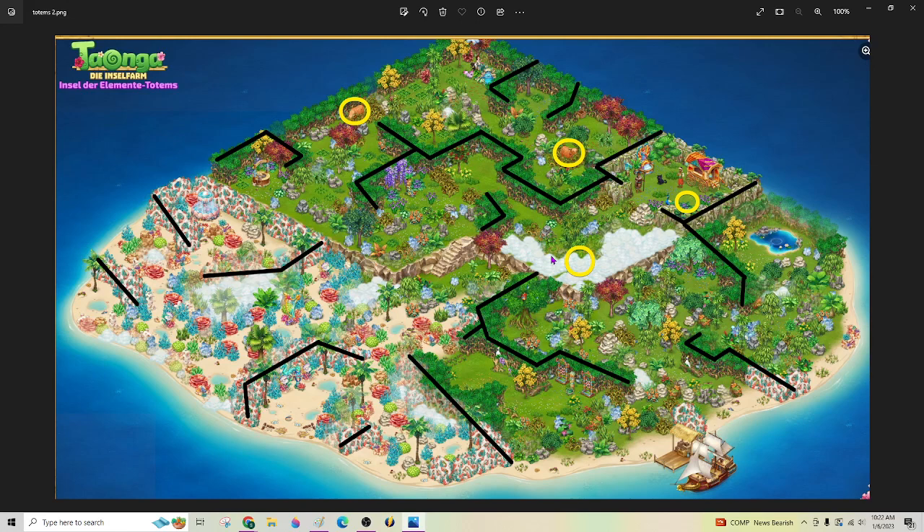I heard a bunch of figures for energy, but the person that did this map said 7,500. I would say 7,500 or less — somebody else said they did it in 6,000. So somewhere between 6,000 and 7,500. And you get 4 cows and a waterfall. I didn't get a picture of the waterfall, but it's a totem — a cute little totem with a waterfall attached to it.